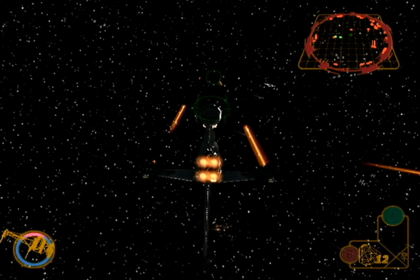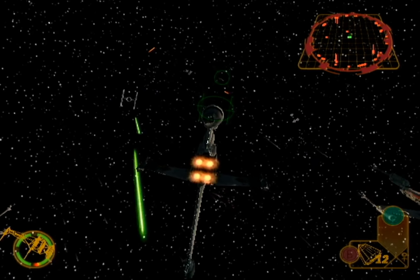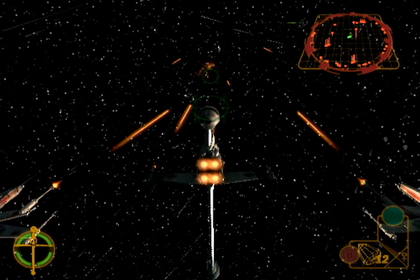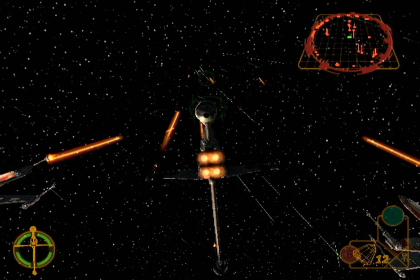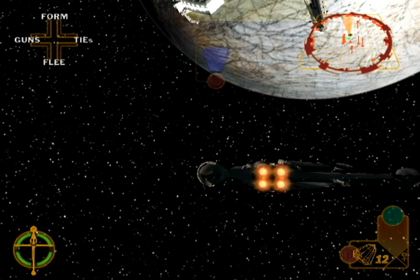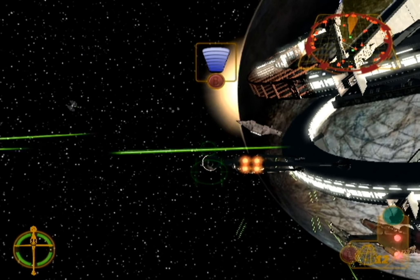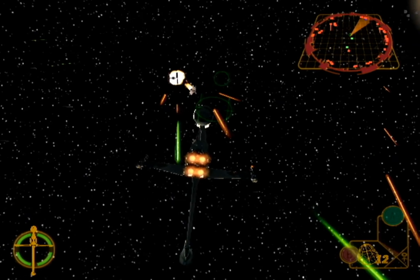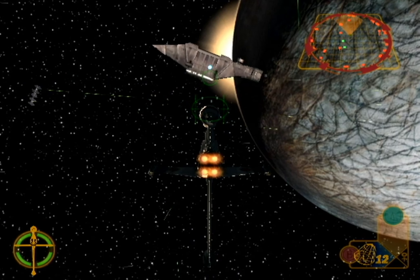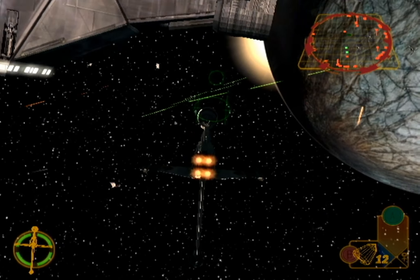Form up! Forming on your wing. I need to use my ion guns. Take out those TIEs for me. Copy that, Rogue Leader. Going after the TIEs. We've disabled the transport — go for it.